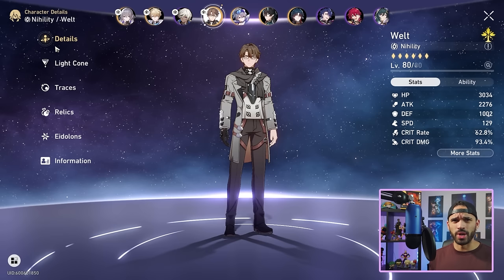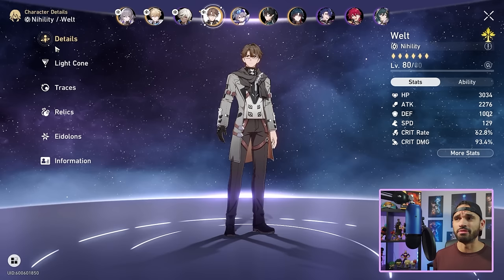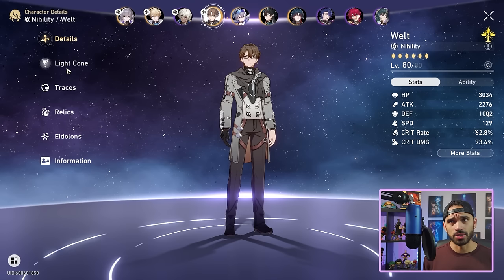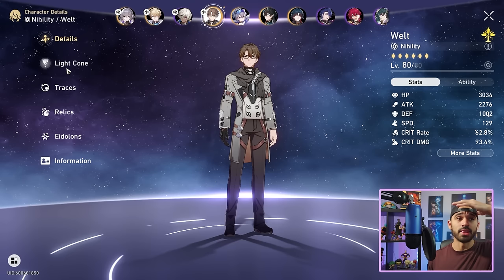In terms of stat targets: 70% crit rate, over 120% crit damage, 2200 attack, 1000 defense, and 134 speed — from there your Welt is rocking and rolling. Welt is a monster standard banner unit. If you have a free pull, you can probably pick him over Bronya or vice versa depending on your account, but that's a video for another time. That's my build guide for Welt — hopefully I brought you guys some value. Thanks for watching and I'll catch you on the flip side.